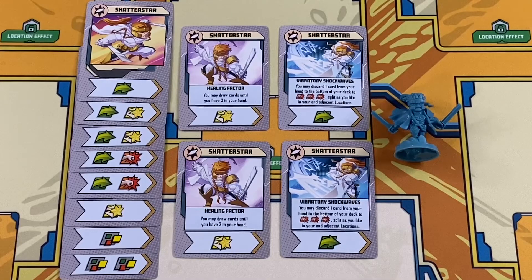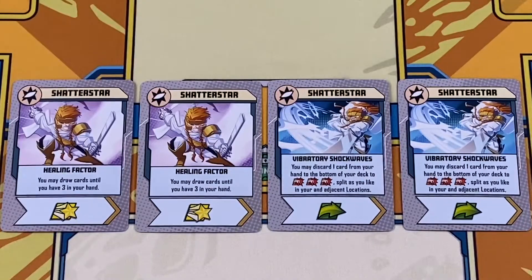The Master Swordsman Shatterstar arrives in United. His powerful healing factor will keep him in the fight, and his vibratory shockwaves allow him to discard a card to do three damage split however he wants across his and adjacent locations.